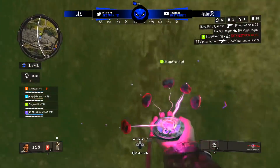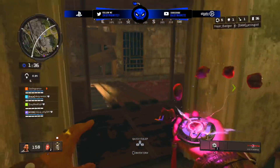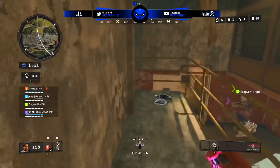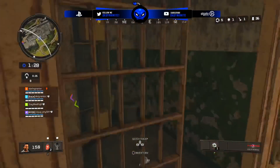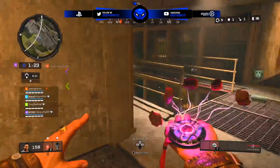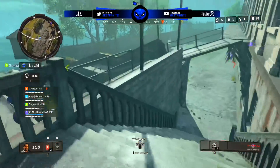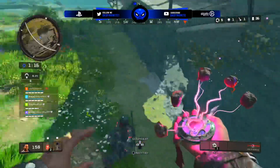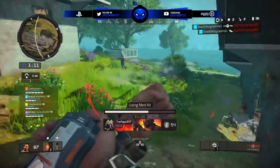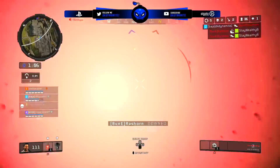People do say that Nine deals with the trials of Ra, and that's technically true, but Nine is a hallucination and you please all of the gods within that main easter egg, so the map isn't solely focusing on Ra himself. I'm assuming that in the future we might get a map that solely focuses on Ra and Egypt, and then Apophis. In the other maps we have the trials of Danu for Dead of the Night, trials of Zeus for Ancient Evil, and trials of Odin for Voyage of Despair.